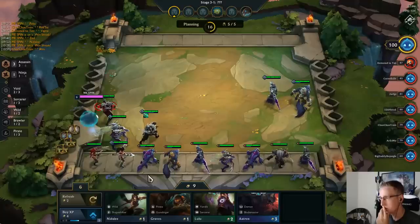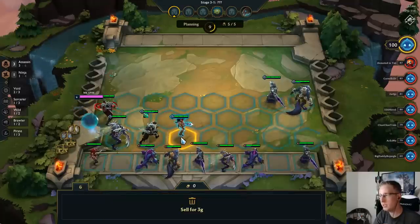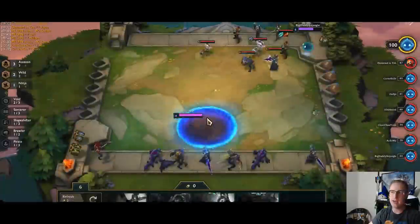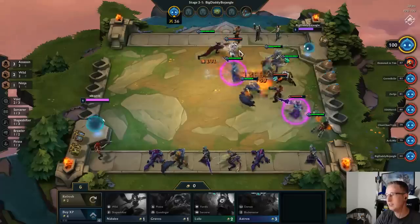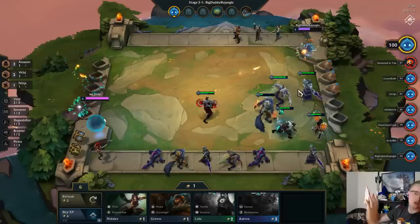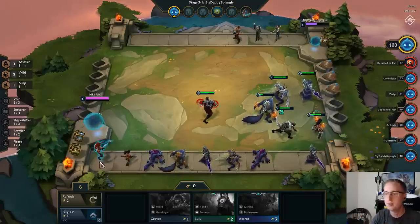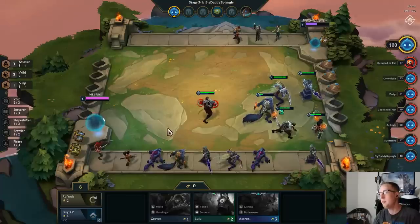I think we level up here. I'm going to put my brawlers — my melees — on the back line, and watch: their back line is going to have to walk up to auto-attack. If a comp is positioned all the way in a corner and they're corner-straddling, this will force them to walk forward and put themselves in a position where they can get screwed over. I think we put the Rapid Fire on Zed.